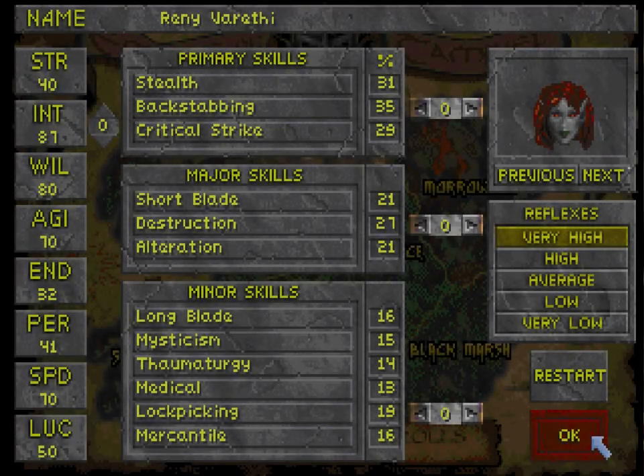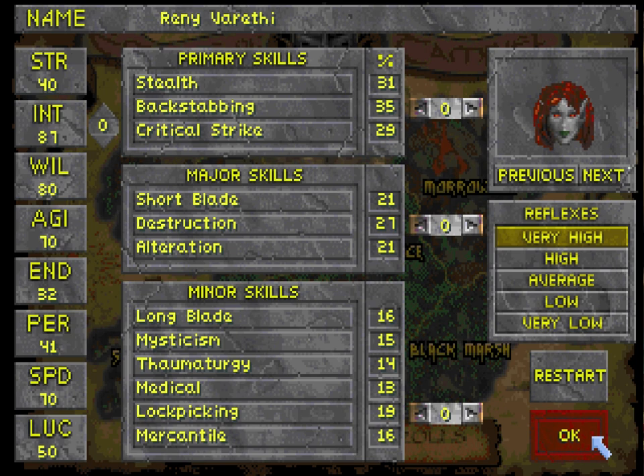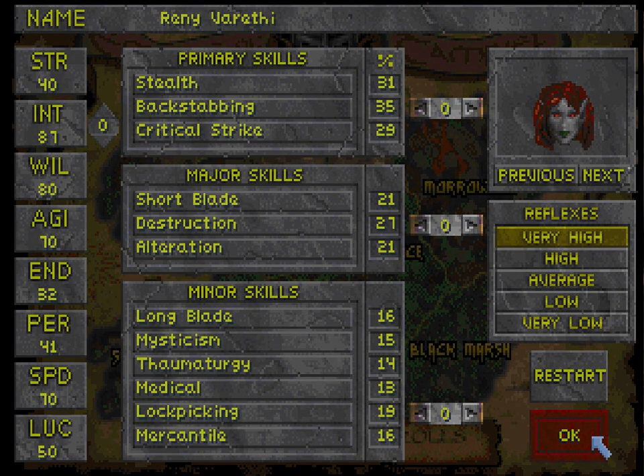And there you have it — we are Renni Varethi, Dunmer Nightblade, ready to go. The Daggerfall character creation process, while a bit long, isn't too bad. My only real complaint with it is the menu system, which doesn't allow you to go back and make changes past certain points — if I wanted to change my race, for example, I would have to start all over again. But that's all besides the point. We're ready to start the game now. In the next video, we will read our character background, watch the intro cutscenes, and get started in the first dungeon.